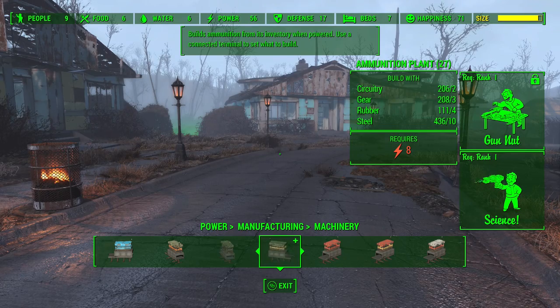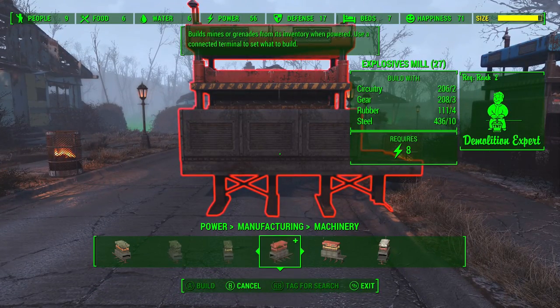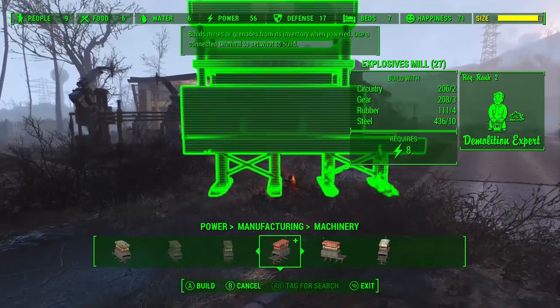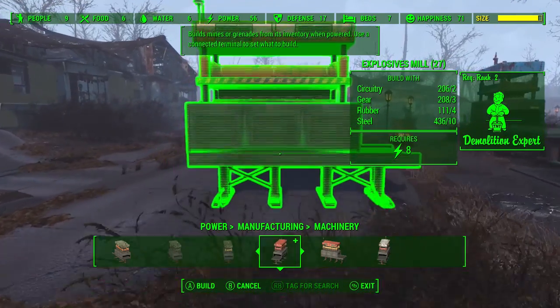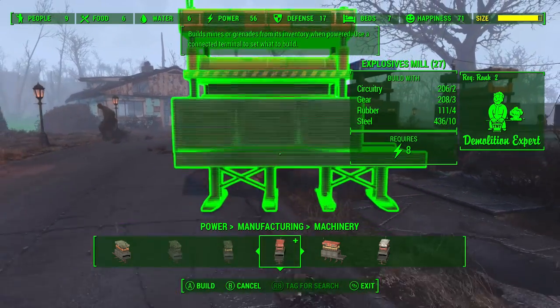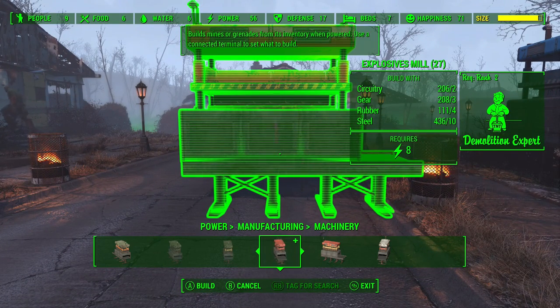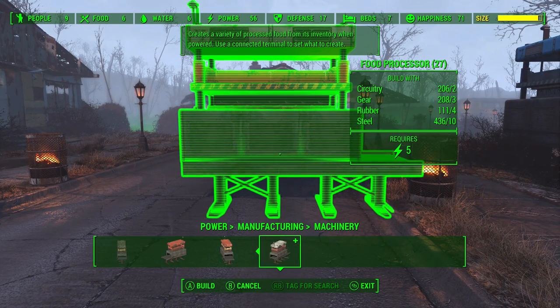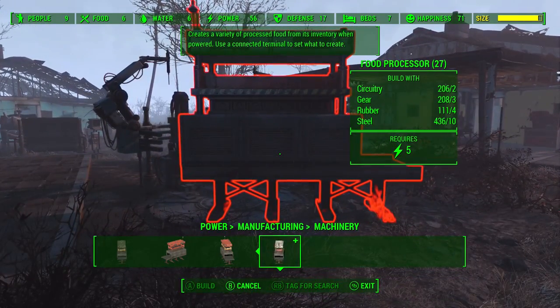Ammunition plant requires Gun Nut 1 and Science 1, so you can have this at level 3. The explosive mill feels quite useless to me, because I can already produce demolitions at a chemistry station right here in Sanctuary Hills. I understand the purpose of the weapon forges — it's letting you produce stuff you wouldn't normally be able to get. But I don't really understand what the point of an explosive mill is. The food processor, though theoretically useful in survival mode, I can't see you getting much use out of producing your own food when there's so much food just growing everywhere.